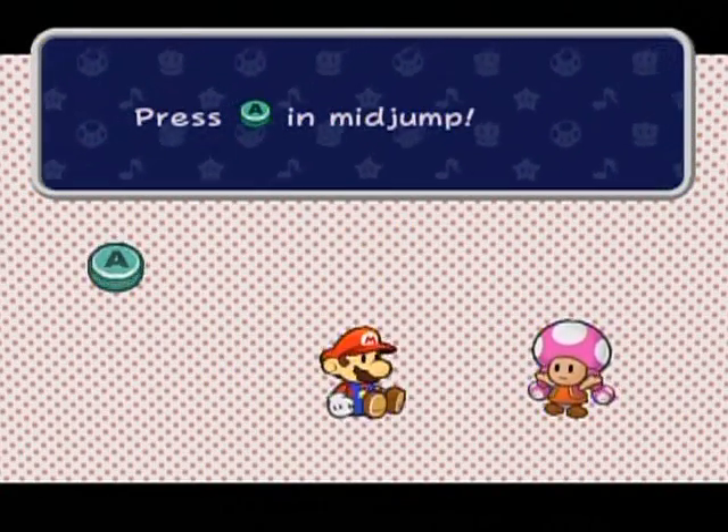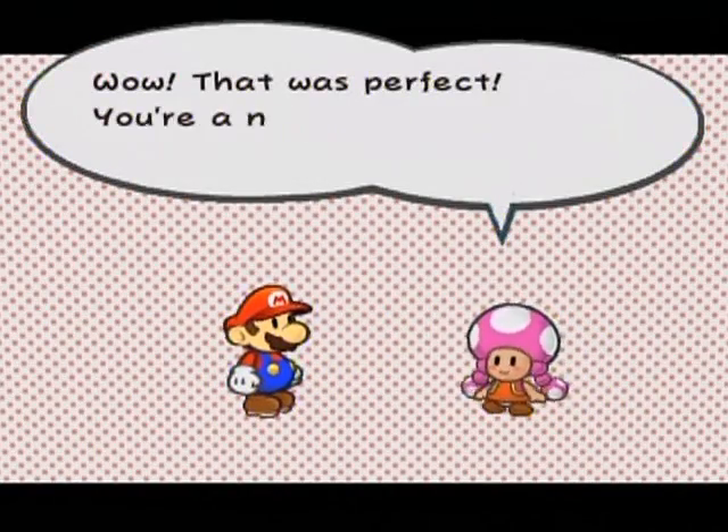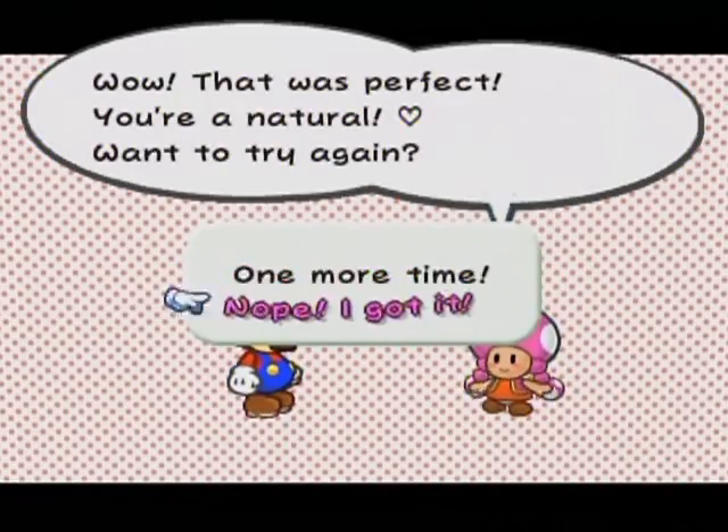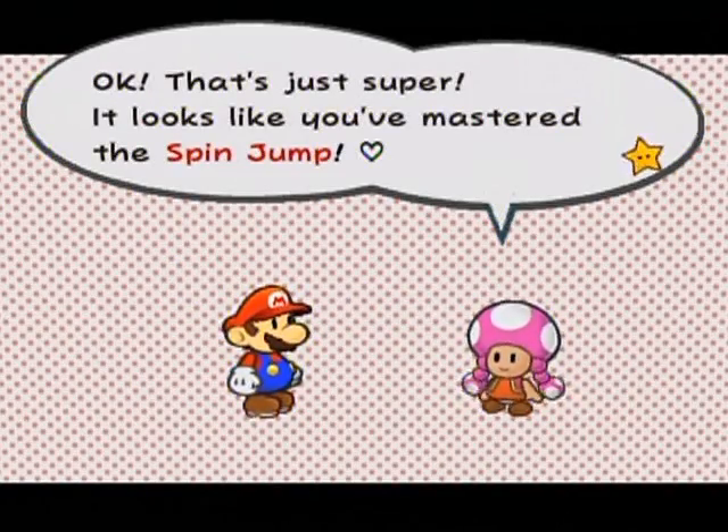Let's do it! Pretty easy. Oh, that was perfect — you're a natural. Want to try it again? No, I got it. Okay, that's your Super Heart — it looks like you mastered a spin jump.